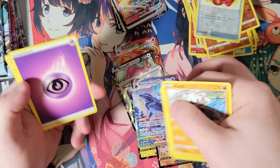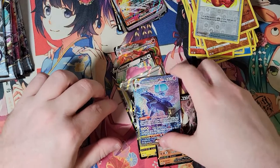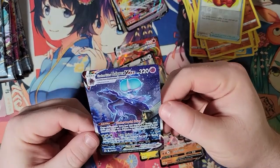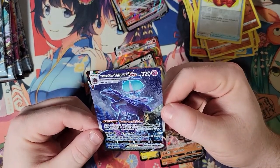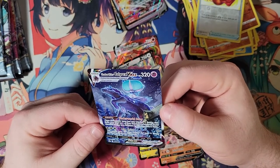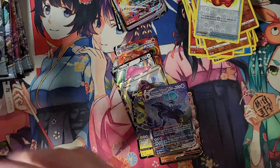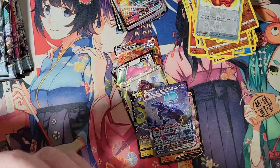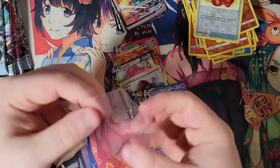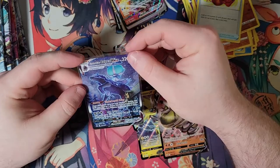Let's take a little detour to look at that baby. That's nice. I do think it's only like 30 bucks, probably around there, but it looks nice. Let's grab a sleeve for that one — I think Shadow Rider deserves that. So that's our first Alt Art out of Chilling Rain.